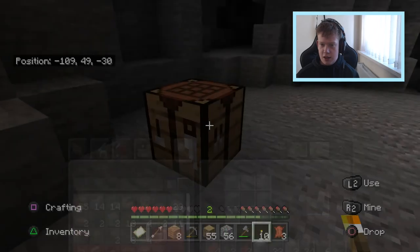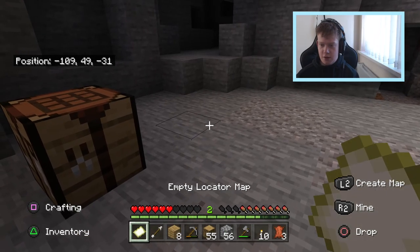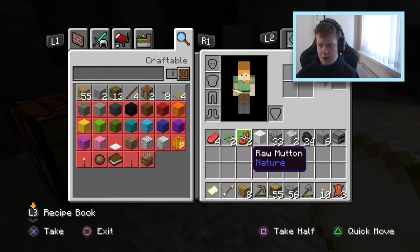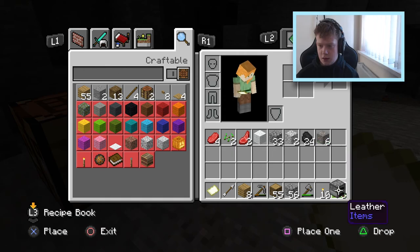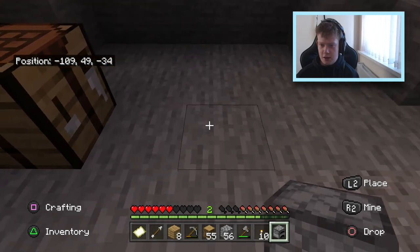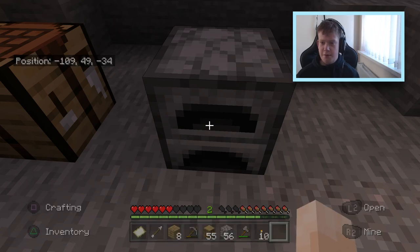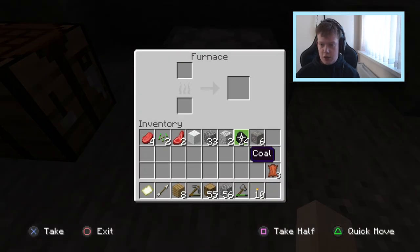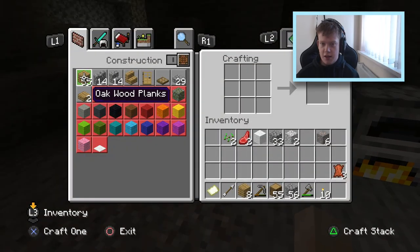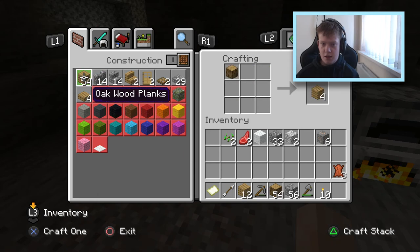I'm going to build a furnace just to smelt a little bit of food. I don't know what was happening there — I just couldn't switch them around. I need to sort this trigger stop out real quick; it's going to take me literally a second. There we go. Super annoying indeed. It is getting a little bit dark out here. Let's just build a sword real quick — I'm going to need some more sticks.